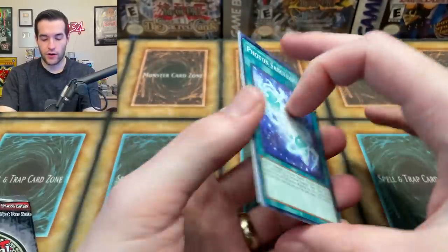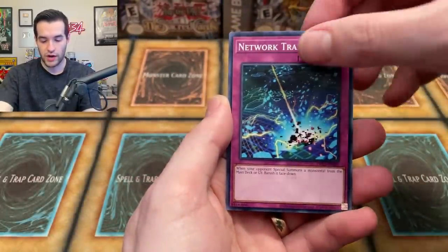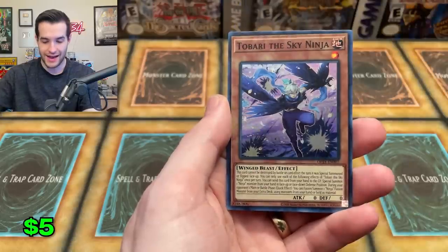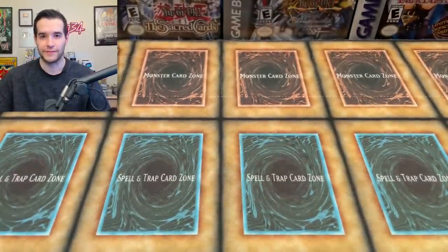Five nice ultis so far — it's been a weird opening for sure. The final pack of our OTS 21 opening. We have Photon Sanctuary, Network Trap Hole, and Tamari the Sky Ninja. It should have ended with the Tier Elements or Black Wing card — that would have been a perfect ending. If you guys enjoyed the video, make sure to subscribe to the channel for more epic content like this.